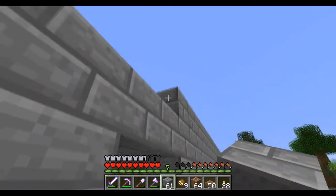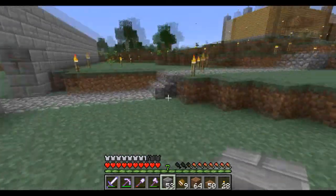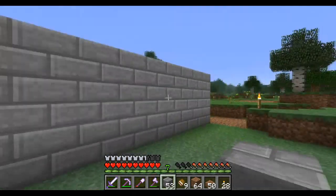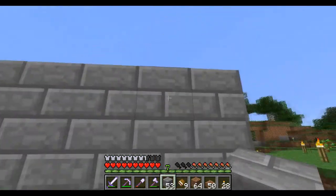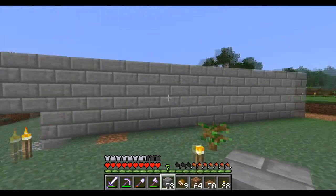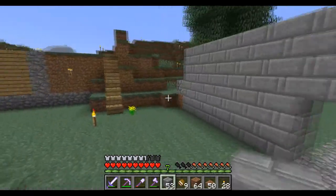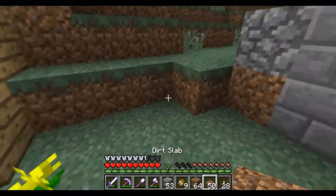Yeah, that looks a lot better. I'm not going to top it off with anything because I may make it even higher than three. When I say top it off, I mean like put blocks with a torch on it. I'm just going to make the wall even at three high — it's going to take a lot of block to encompass this whole place. This is going to be an ongoing project for quite some time.